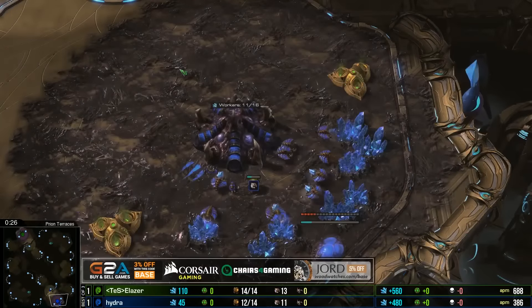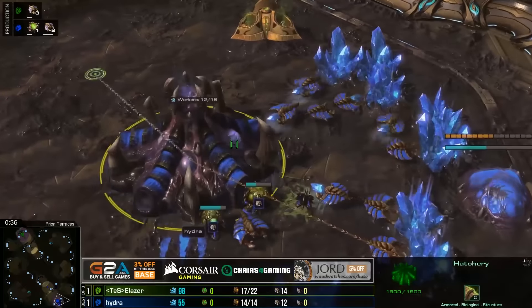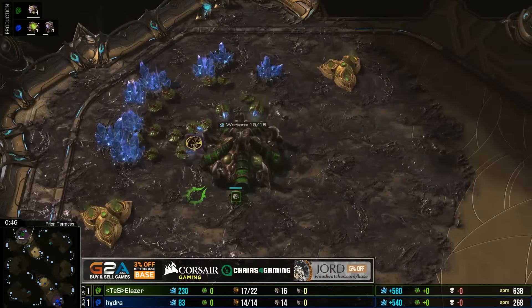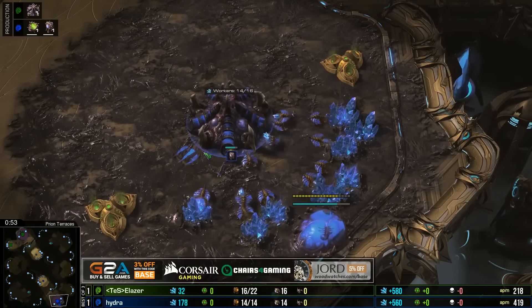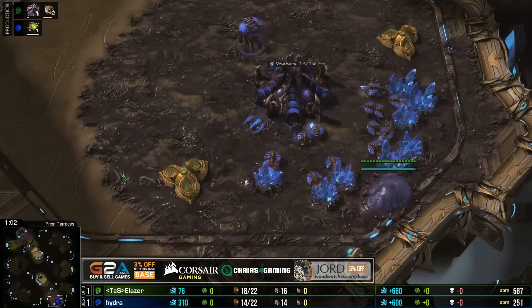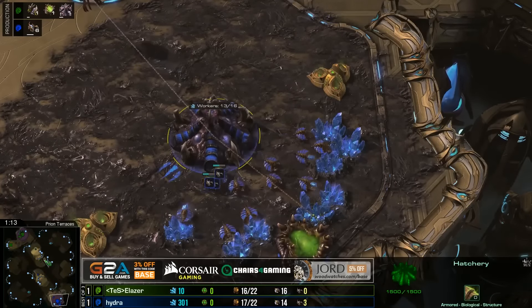All right, game number three underway - it's tied up one to one. Spawning in the bottom right side of Brillante Terraces we've got the blue zerg going for that early pool - it is Hydra, cancelling the drone to go for the early pool too. On the top left as the green zerg it is eLaser. ZvZ can only go a couple of different ways and on gold-based maps we've been seeing a lot more of this early play - not just to take advantage of players who want to go hatchery first on a gold-based map, but also as a general tactic.